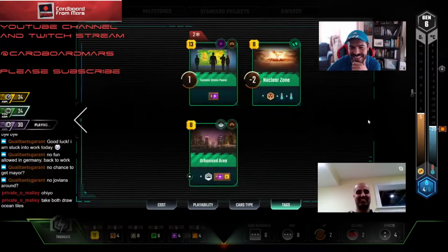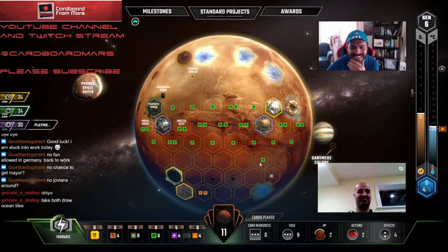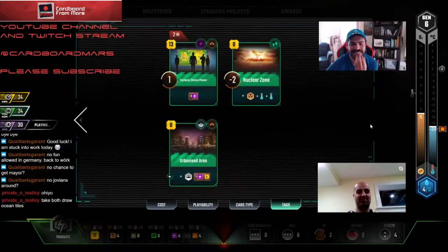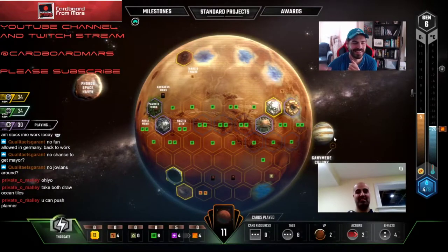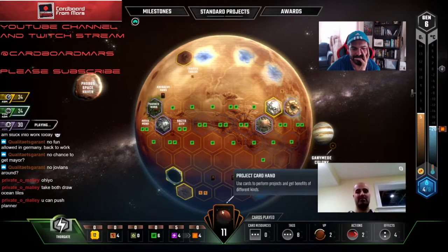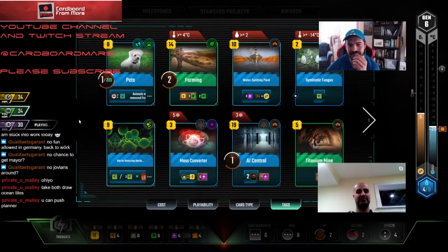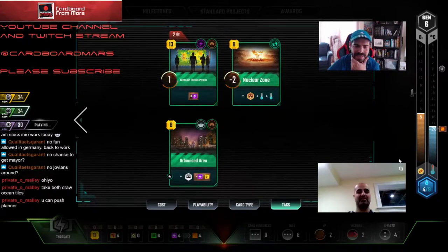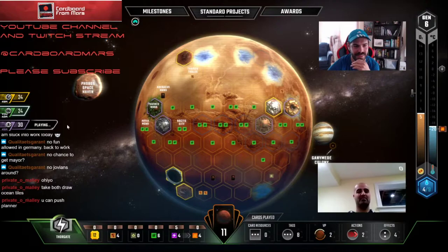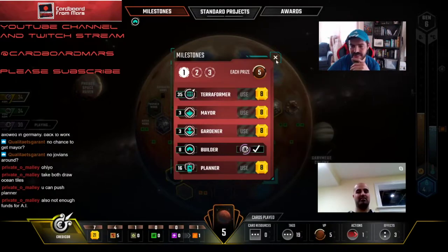Ice Asteroid would also give us two more steel, so we'd have eight steel — eight times two is 16. If we get a cheap science tag off of Ice Asteroid... And then he took the cards. Catapult! All right, let's draw our card here. Do we want to play those oceans to get those cards before someone else does? I'm cool with that — if we're going to do it this generation, we need to do it now. We can get that other set of cards too. It's all about the cards now.